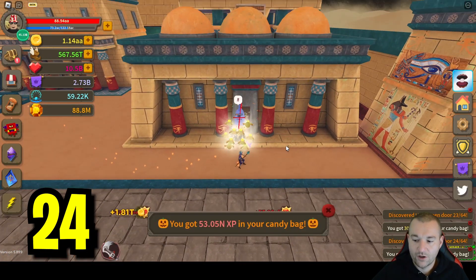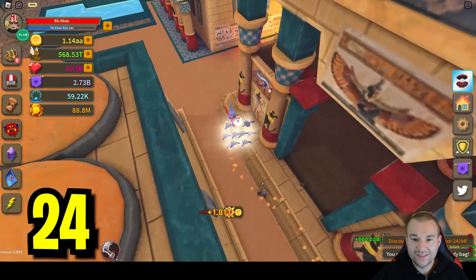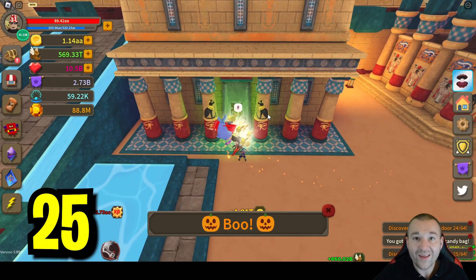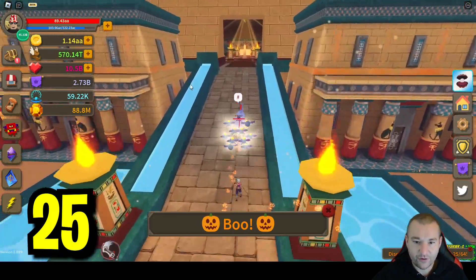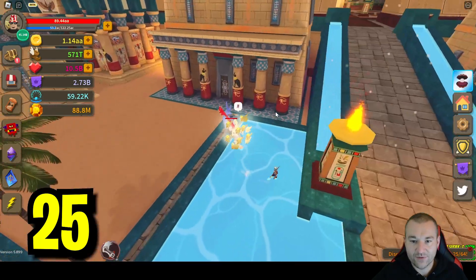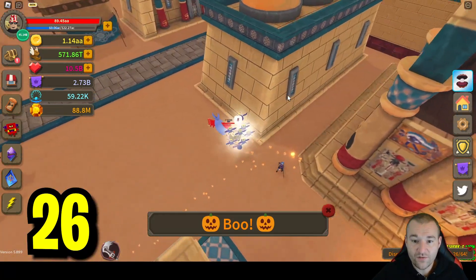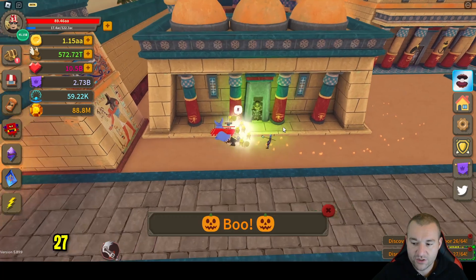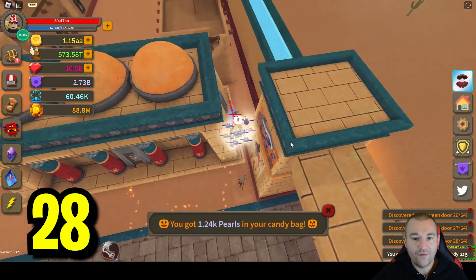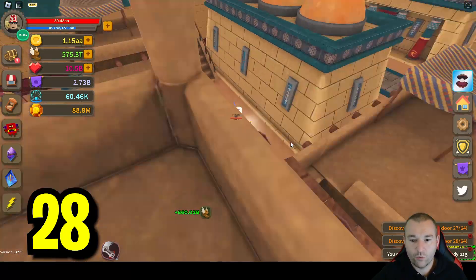Let's go ahead and get number 24 right here, then go to the back. There's nothing inside these little covered areas and nothing to the side. We're gonna work our way towards the center and get number 25. I checked this a little bit earlier — there's nothing inside there. Now we're gonna stay on the second half of Egypt and continue the same pattern. There's a door right here — that's number 26. We're gonna click this one over here, which is number 27, and right across the street number 28. We go to the interior and check — nothing in the back.